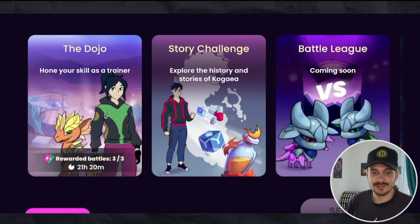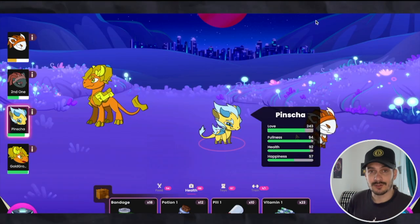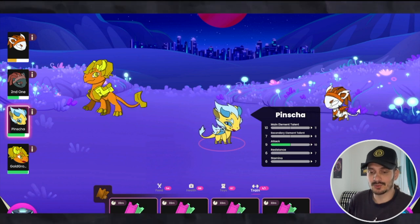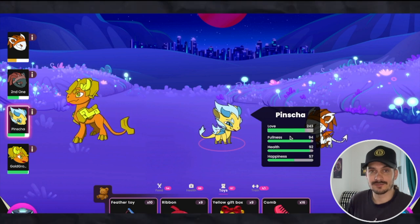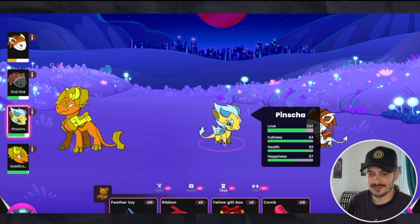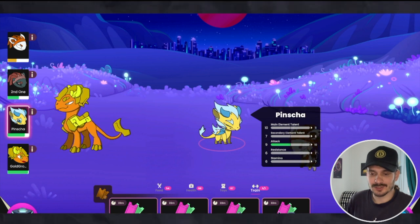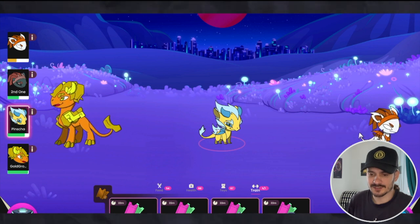The next aspect of the game is fighting. We're pretty early to that, but your Kryptomon can go and fight — either against the computer in story mode or player versus player. For them to fight, you gotta have them trained, and you can train them over in the Train tab. For them to be able to train, you gotta have all their stats above 30; if one falls below 30, they will not train.